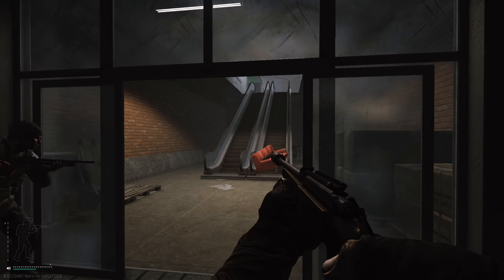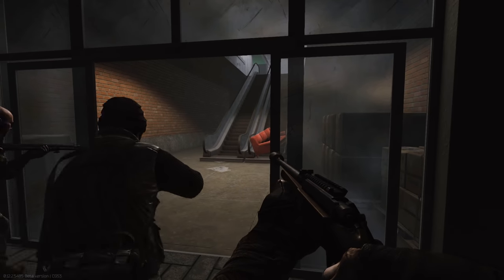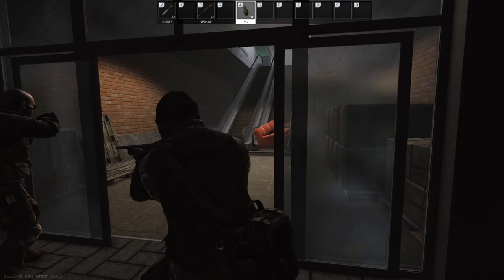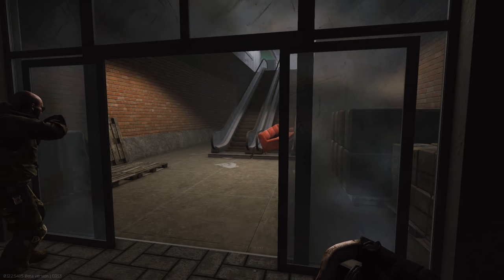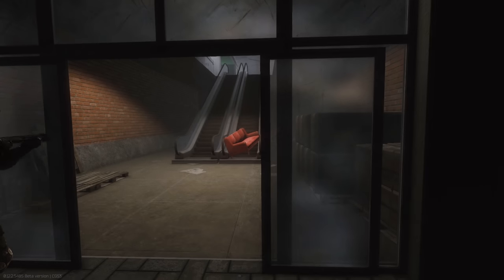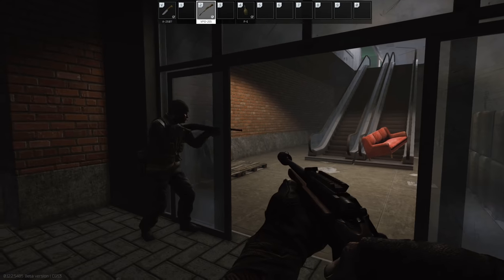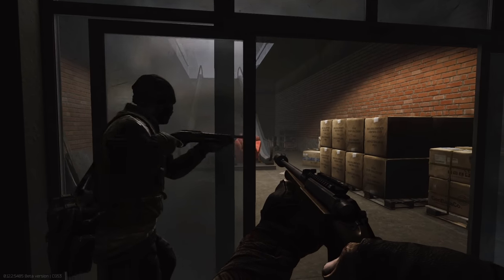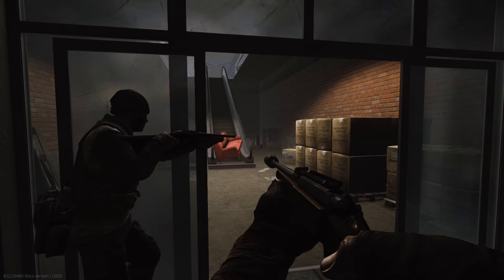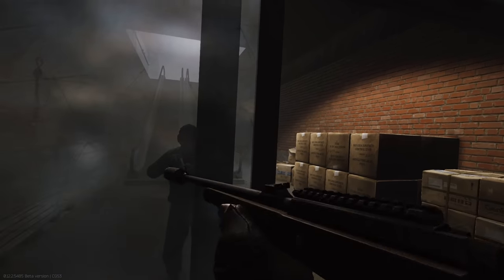We're going to test something here - apparently you can blind fire grenades but we've never seen it. We're working out how to do it. What you want to do is get your gun out and hold it around the corner like this, so the gun is going around the corner.